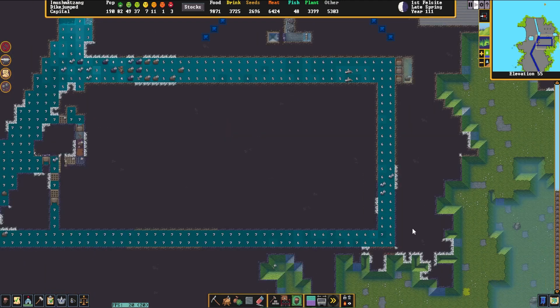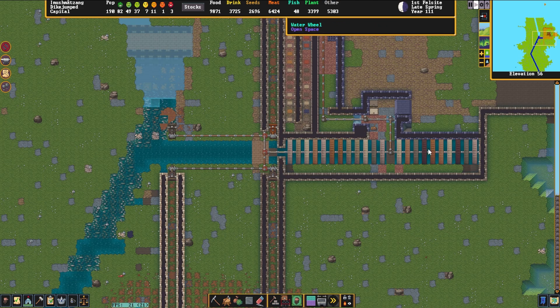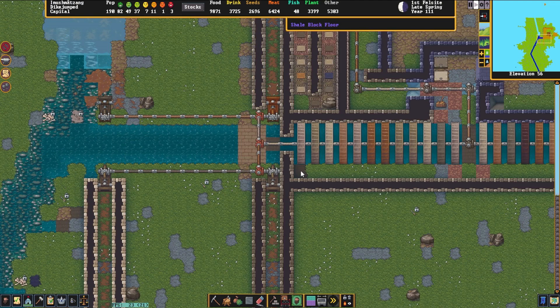The water is flowing kind of back in and out of the map, and there's an elf stuck — I'm sure they're fine. These water wheels are spinning. I didn't realize they'd spin at this angle; I always thought they had to be facing the direction the water's flowing. I just learned something — that's fascinating.